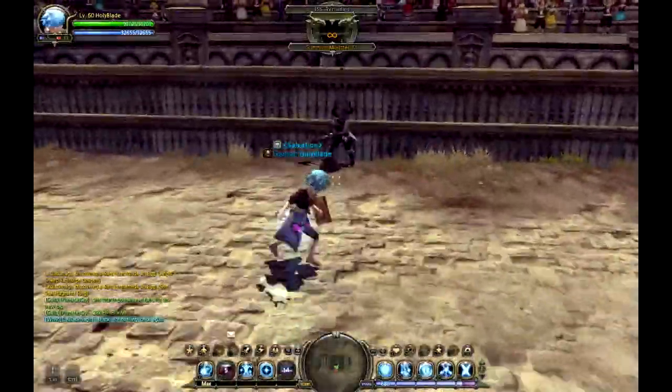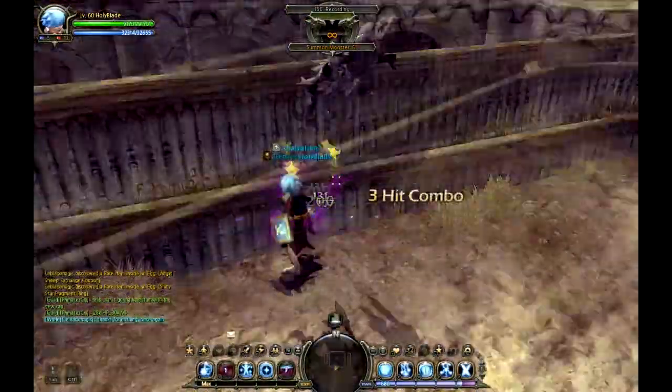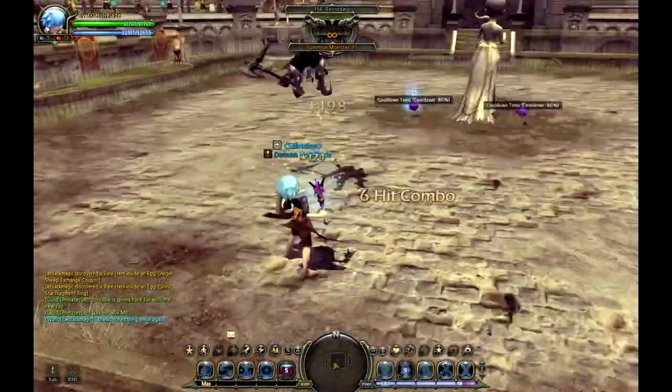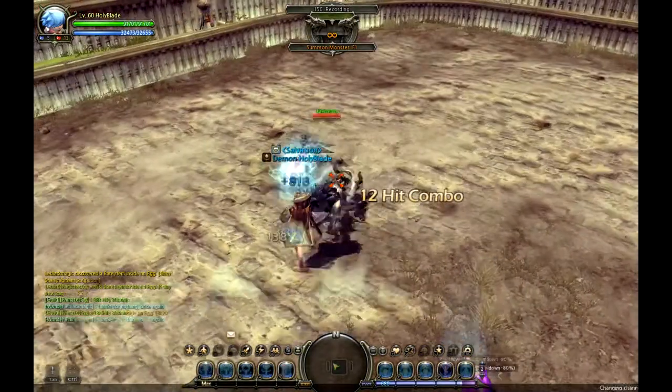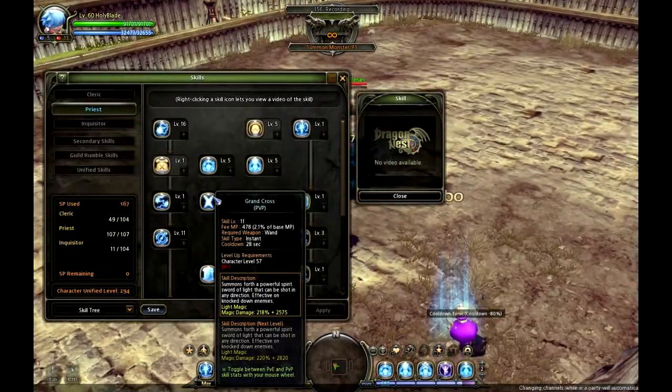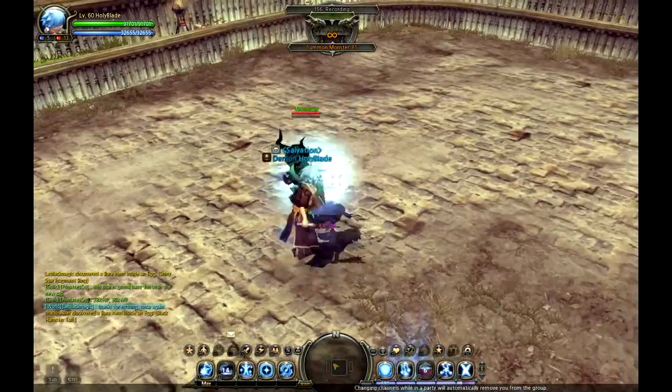At level 11, Chainlining EX will be hitting 1.2 to 1.5k in PvP, which is a nice source of damage. But as an Inquisitor, I have a better source of damage right here — Grand Cross. It's overpowered. I love it.